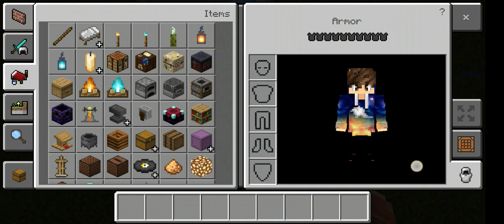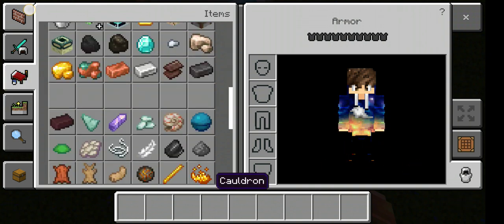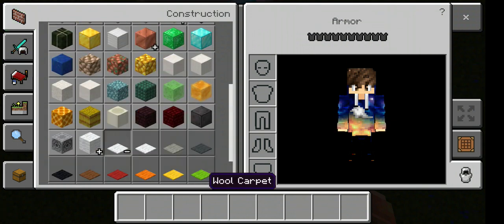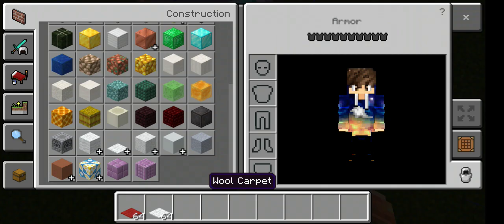Look at my skin, it's actually pretty good. We're gonna use carpets — red and white — or you can use snow if you want.